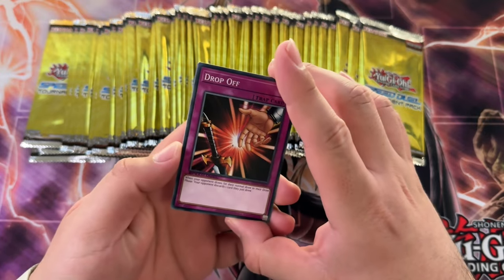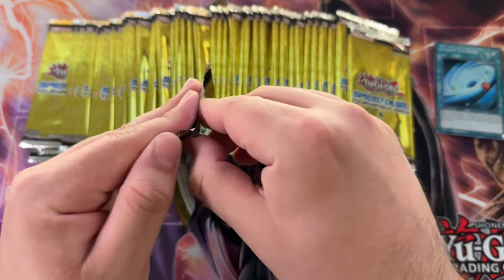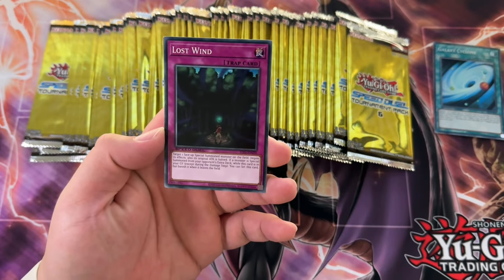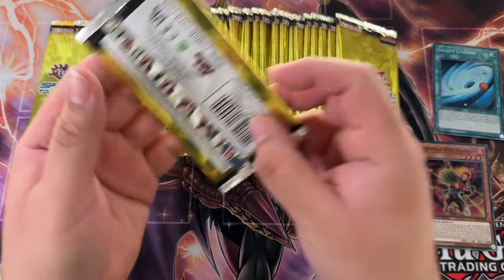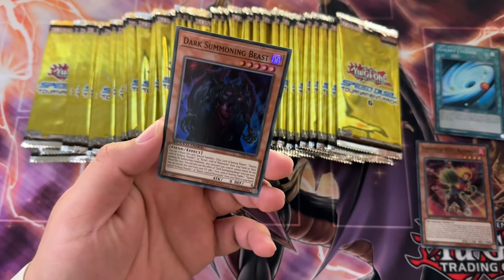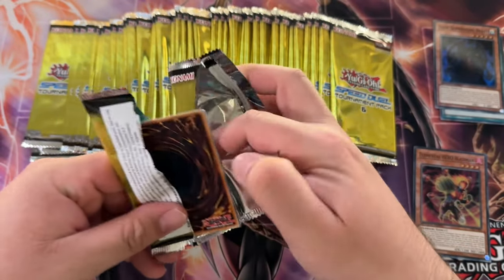I'm a speed duel channel now. We got Drop Off, Hidden Armory, and a Galaxy Cyclone - that card is also part of the Galaxy archetype so it might be searchable, although I'm not entirely sure. We got Lost Wind, a 420 Blazer - let's go! Dark Calling is also up there as a better super rare pull. King of the Skull Servants, Hidden Armory, and Dark Summoning Beast.